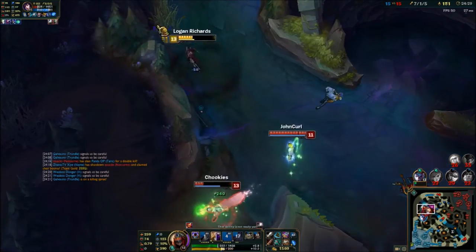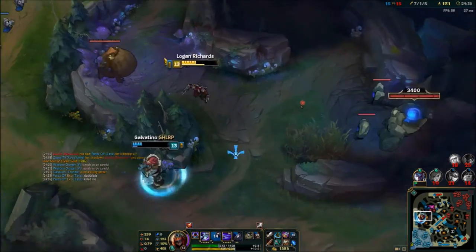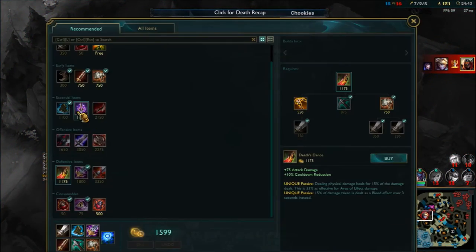You want to do that fast combo. It's auto QE, or QE auto. Usually if you have vision and they don't, autoing first and then QE feels fastest. That's what you want to do. Here's me doing this build — I like it, it's pretty good.